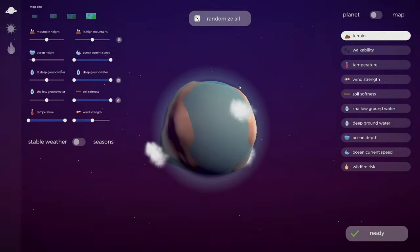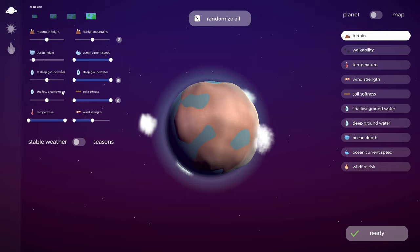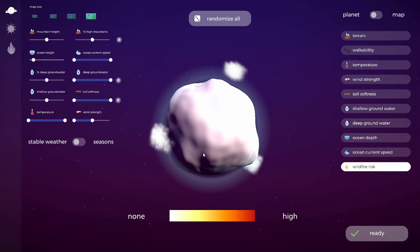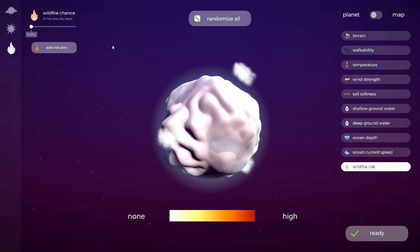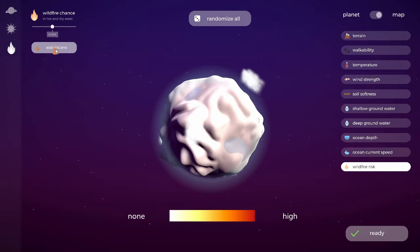We're going to give it another stab now that it's in a stable version. You can probably see there are a few different things that have been added. We've got the same stuff as before - mountain heights, percentage of mountains, oceans - however you might notice this: wildfire risk, which is very very cool. Fires can happen on forests, and at the moment there's basically a zero percent chance of wildfires, but we can raise that up to a maximum of five percent.